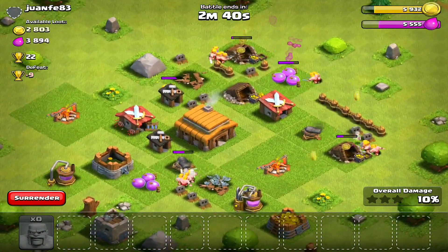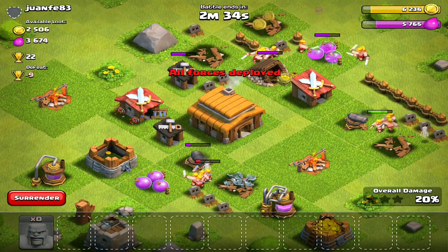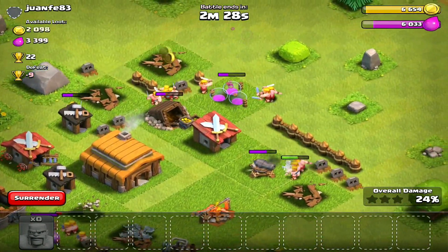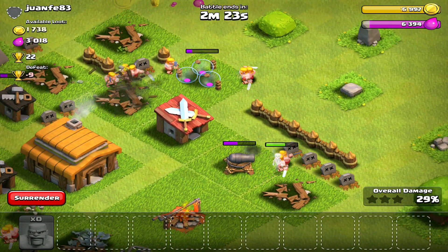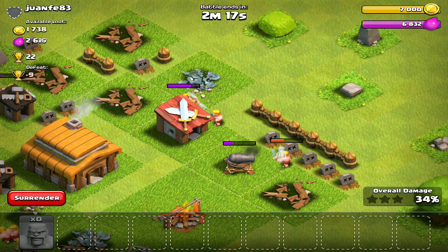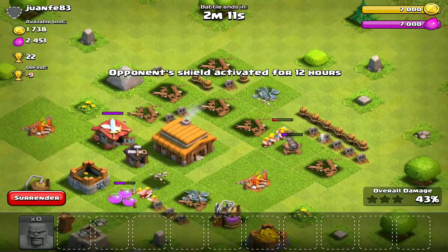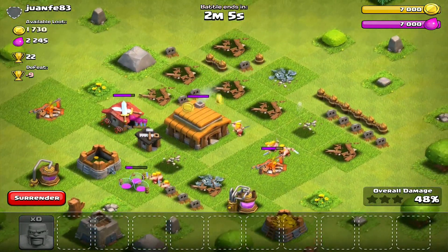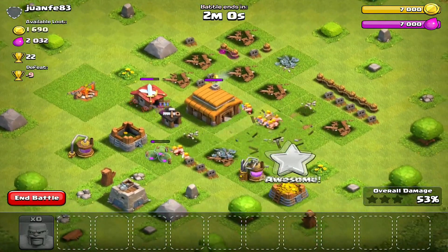Looks like they aren't going to be able to take out this level four cannon — but those three barbarians do it! Let's see if three barbarians can take out this level two cannon. Close — there's one cannon left, but it's distracted enough for my other troops to run through and destroy the barracks. Hopefully they'll go for the cannon. Sweet — this is going to be a three-star, cutting it pretty close, so I'll fast-forward through the rest.